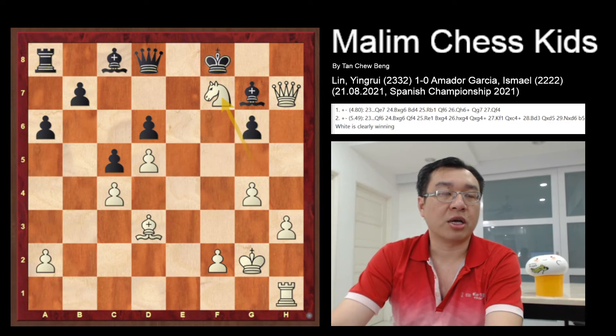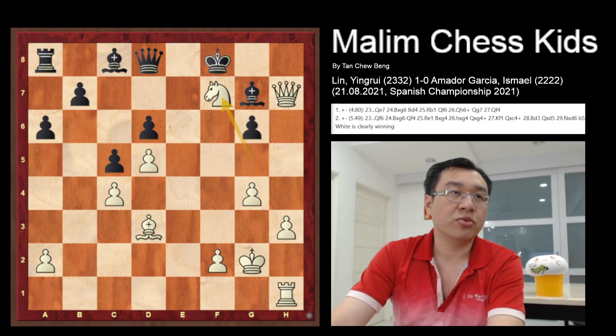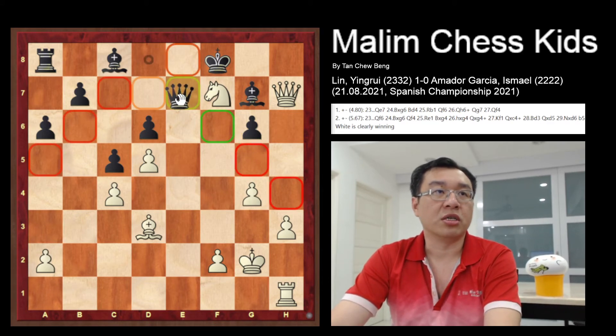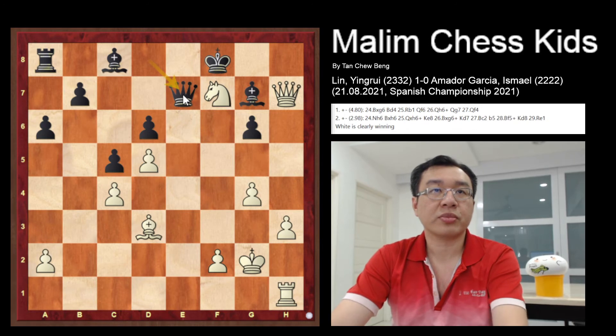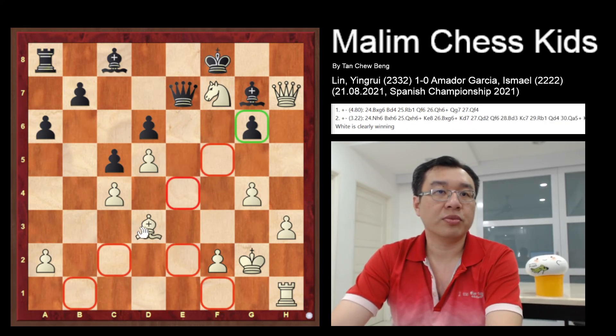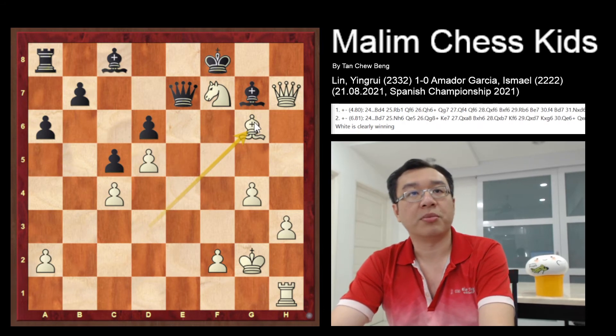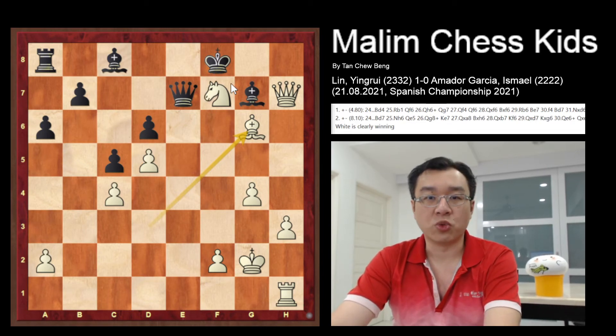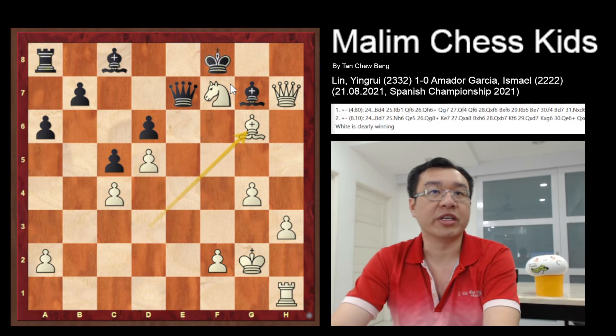After the knight captures the pawn, assuming the black does not capture the knight — let's say if you move the queen to e7 — then the bishop will just capture the pawn, and in this position you can see that white is winning two points in material.